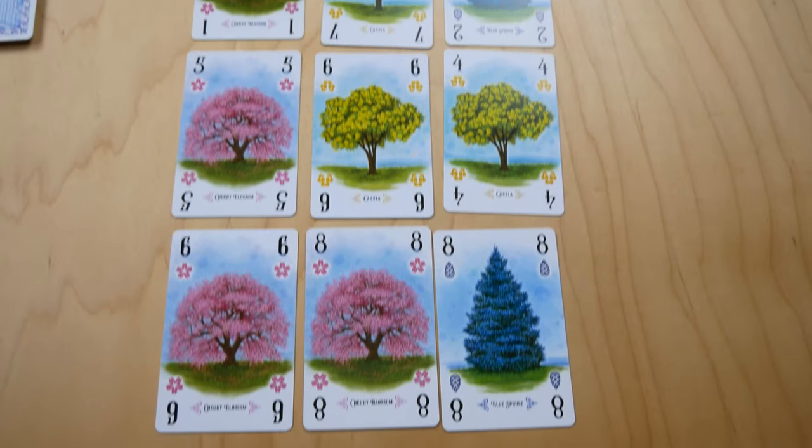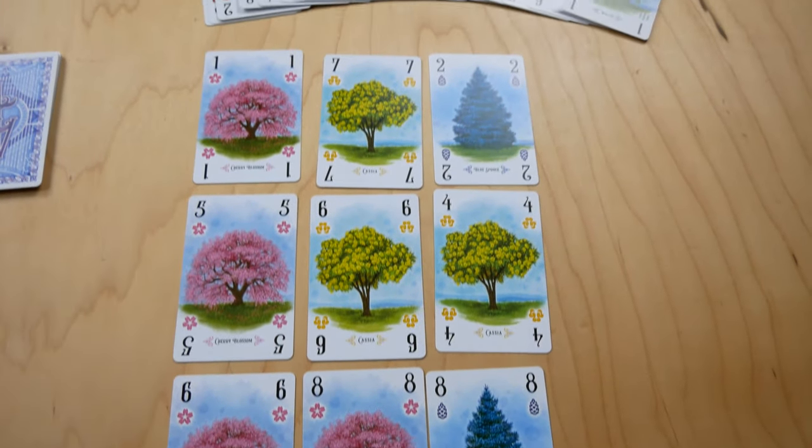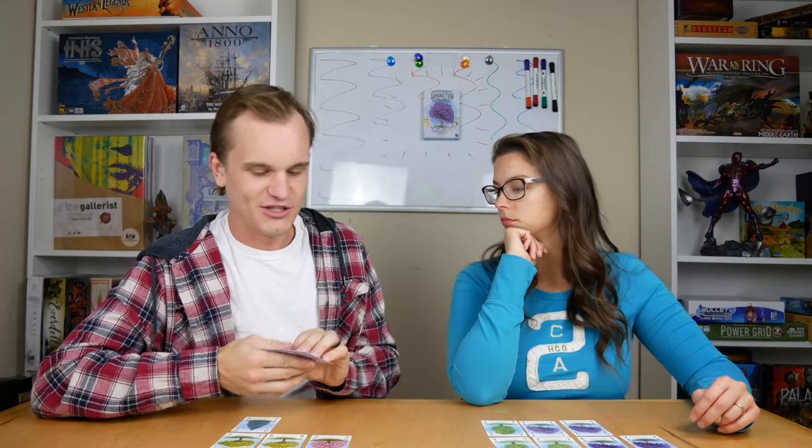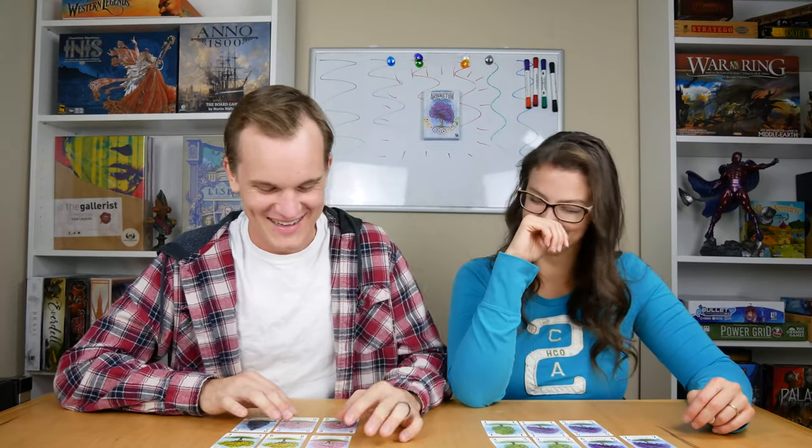At the very end of the game you have to gain the right to score for each tree type. You have to hold some cards in your hand, because the way you gain the right to score is by having the most value of that suit in your hand. So if you're trying to make a pink path, you've got to hold some of the pink cards. For example, if I held a six and an eight, that would be fourteen points.